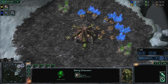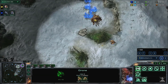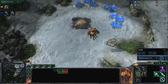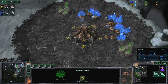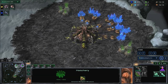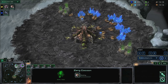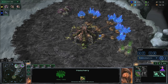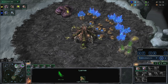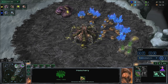Send a drone to your natural to build a hatchery at 15 supply. Build an extractor on one of your gas geysers. Build a spawning pool — you should then be at 15 supply. When your extractor finishes, put three drones on it.